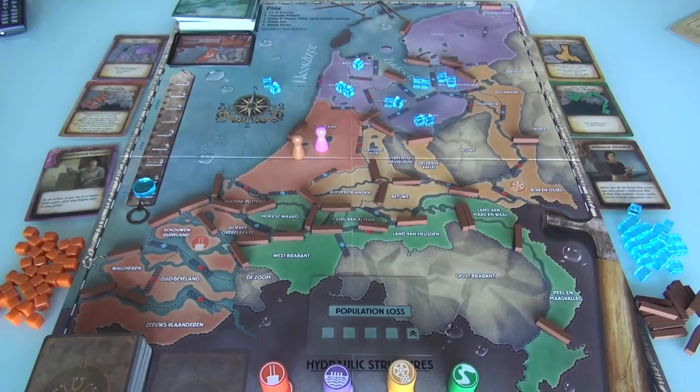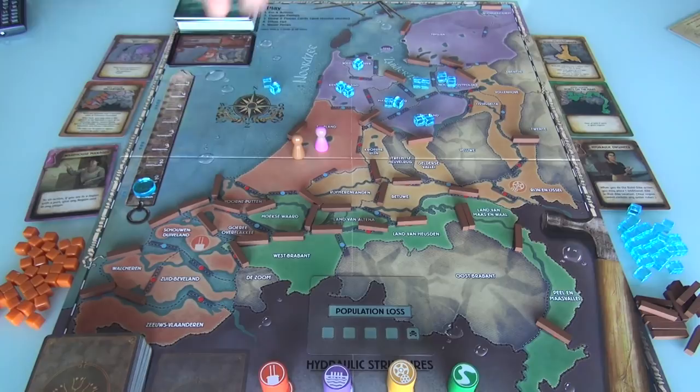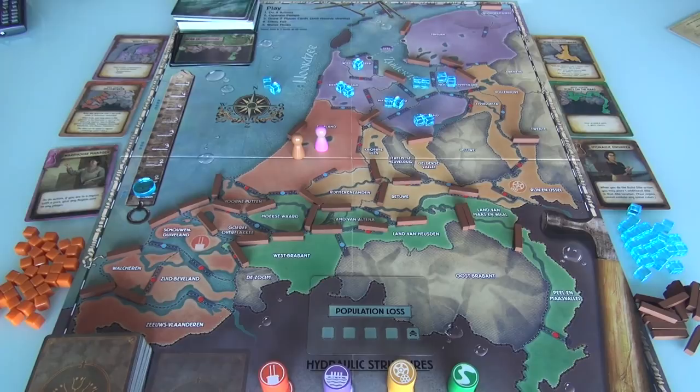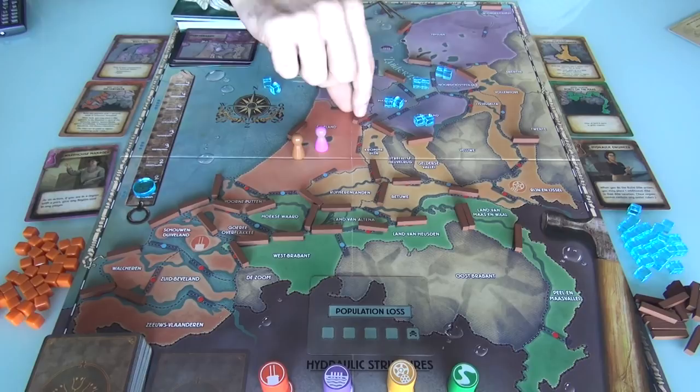Now we draw three more cards, and each of these zones gets hit a single time — just like Pandemic: three places hit three times, then two times, then one time. Rur en Overmaas gets hit once and loses its only dike. Then Friesland — I'm not going to pull off the one that would let the ocean come in directly. And Markervaard loses one — its only dike — so now some of our beautiful dikes are starting to fail all over the board.